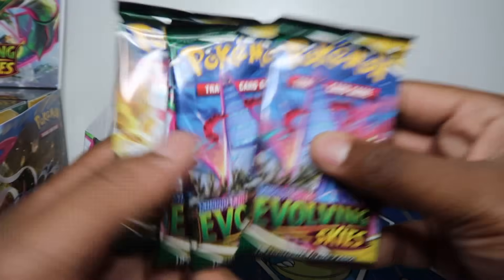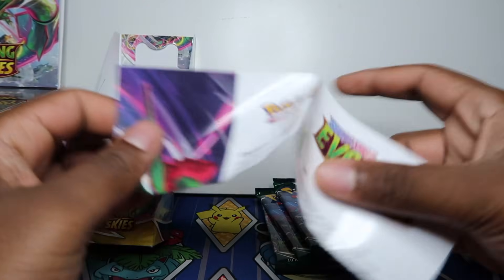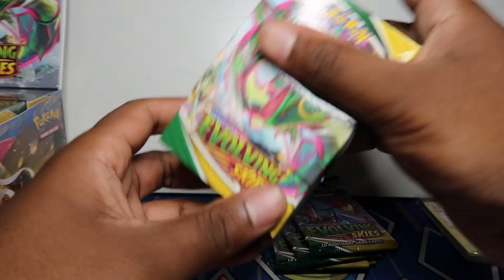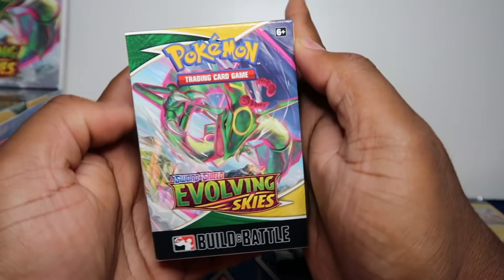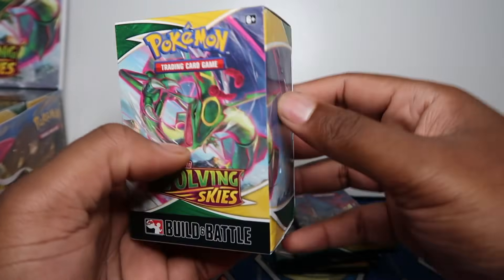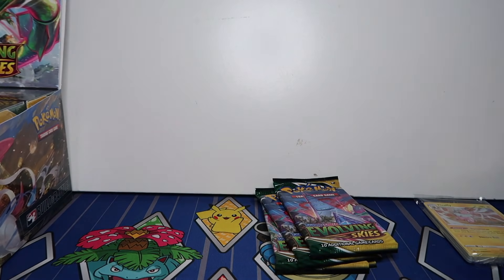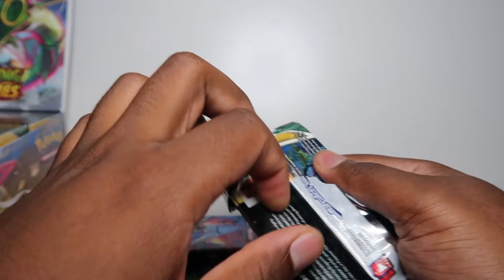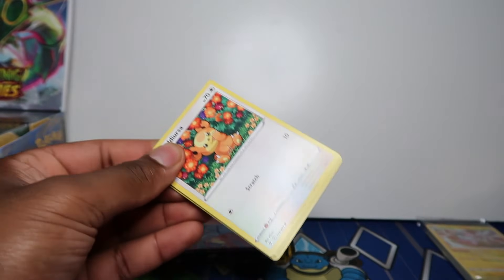Four booster packs in the kit. There's a booklet that tells you a bit about the set with building deck tips, a set list on the back showing all the secrets and full arts. These deck boxes I have to keep — the artwork is incredible, can't go wrong. Let me know what you want me to do with these — should I put them on eBay for like three quid? We've got 40 booster packs today total.